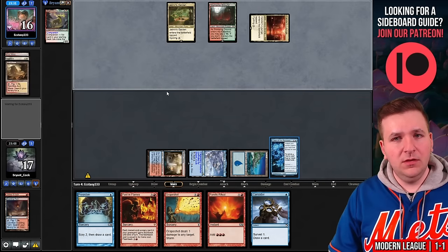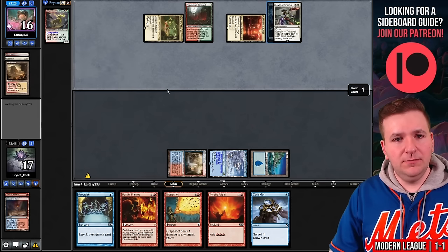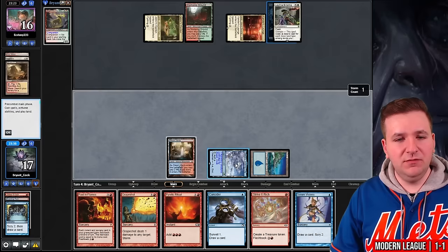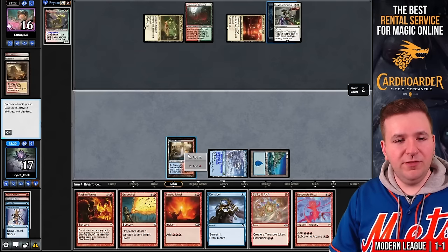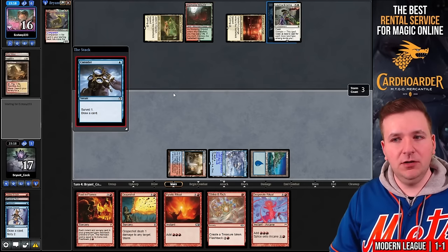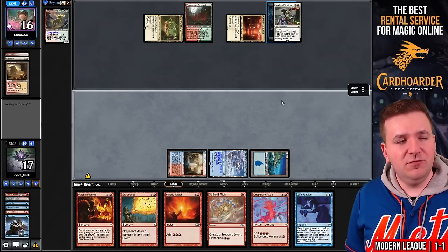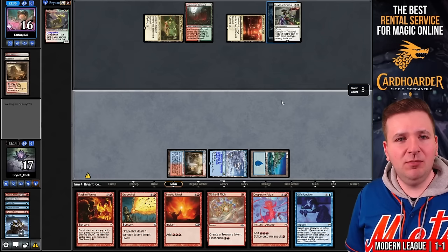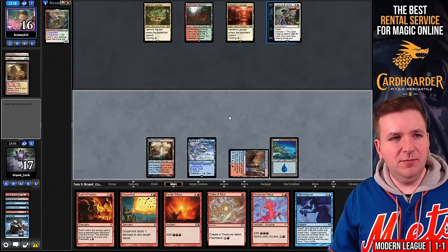We'll Preordain — I think we want both of these. Cast Serum Visions: we find Gifts Ungiven. I'm going to put both on top and surveil away the Ritual to the graveyard for later. The Ritual goes to the graveyard, we draw Gifts Ungiven and pass. Our opponent is playing Indomitable Creativity. We'll play our land and send it back. At end step they Deduce, going to cleanup — I'll let that happen. They discard Lightning Bolt; we draw Baral.